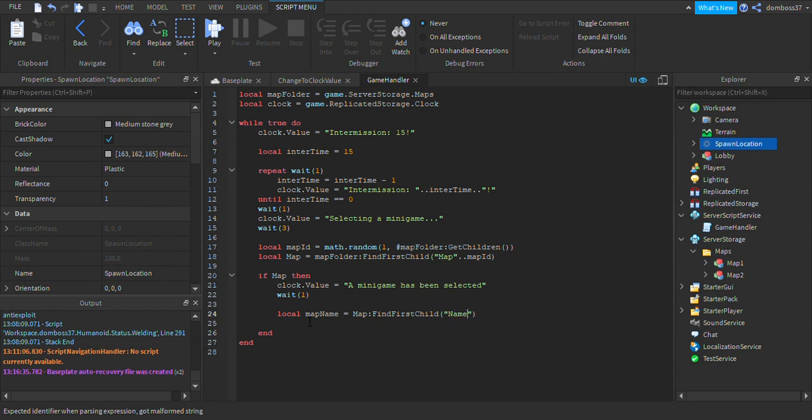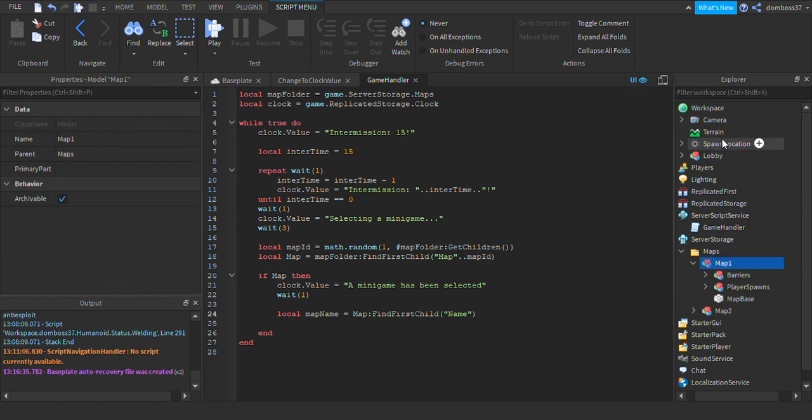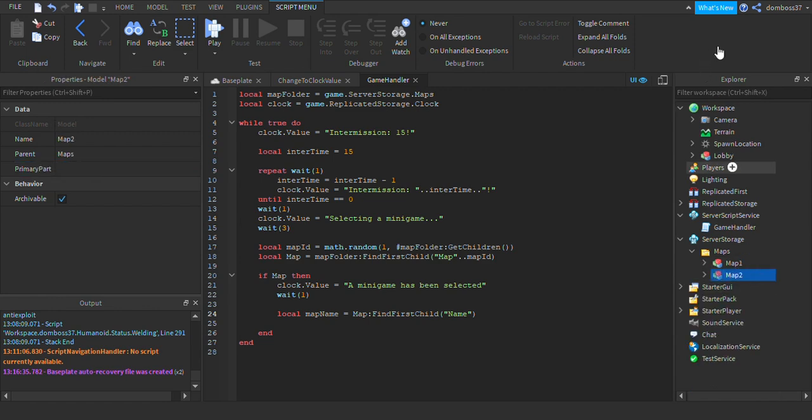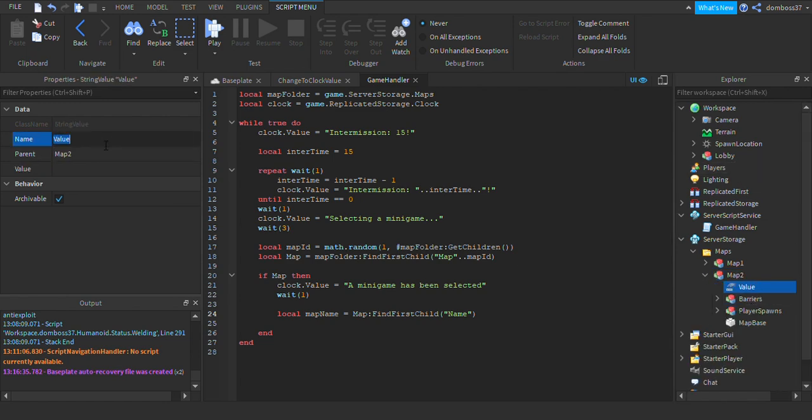For this to work we need to go into our map in Server Storage maps folder, insert a string value into map one and rename it to 'name', setting the value to whatever you want — we'll put 'Gladiator'. Then do the same thing for map two: string value, rename it to 'name', and set it to 'Trafficking Trouble'.